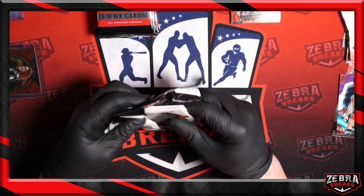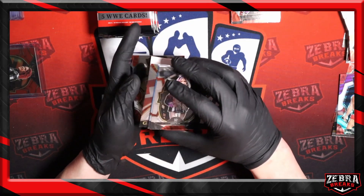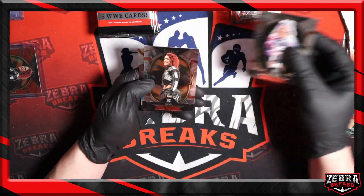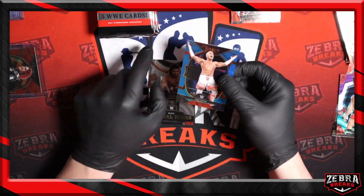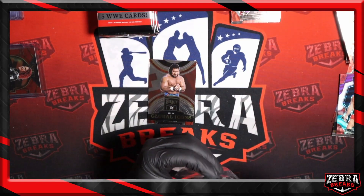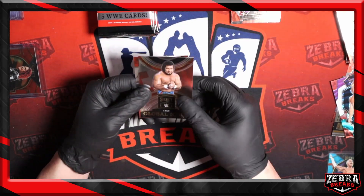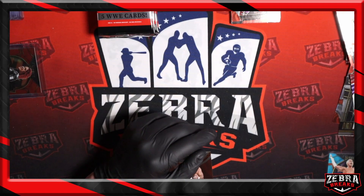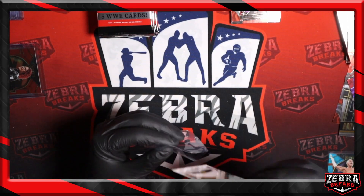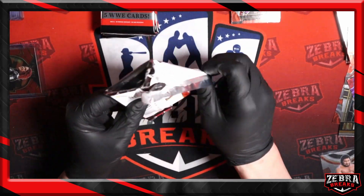Next up — looks like we got another fake out spacer. We got Bailey and Alexa, Kira Tozawa blue concourse. Kira Tozawa — former Dragon Gate USA talent. Haku Global Icons and Jerry Lawler premier level. Tozawa from Dragon Gate USA — I worked with him a lot in the early 2010s, in the early part of my Dragon Gate USA run.